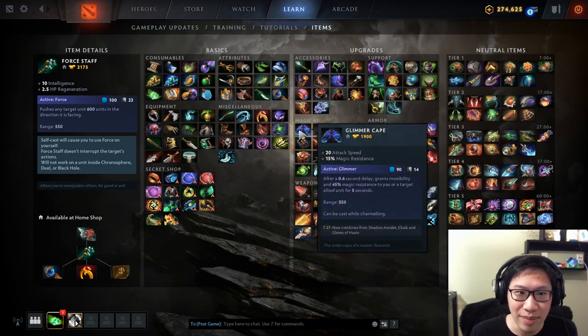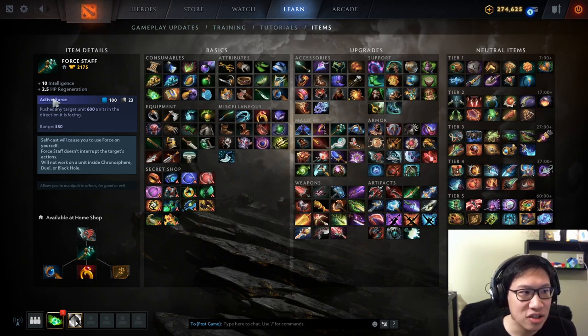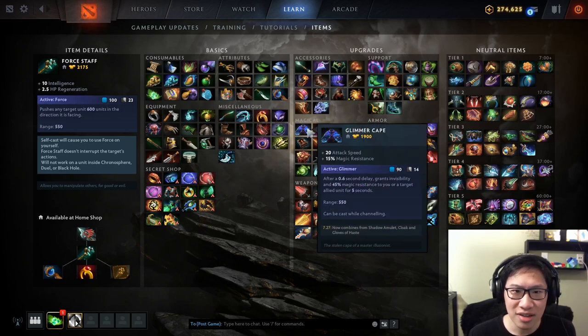Sometimes it's a bit closer where you could get either Force Staff or Glimmer Cape and it's pretty even. That is when we look to the passive stats: 20 attack speed, 15 magic resist, 10 intelligence, 2.5 HP regen. So if I'm an Ogre Magi choosing between them and it's a toss-up, I might say my mana pool is really small so I'll get Force Staff — same price, gives me a larger mana pool, easier to play. Glimmer Cape has no mana added and extra mana cost.